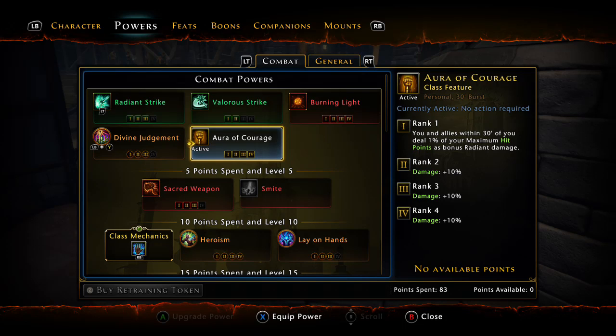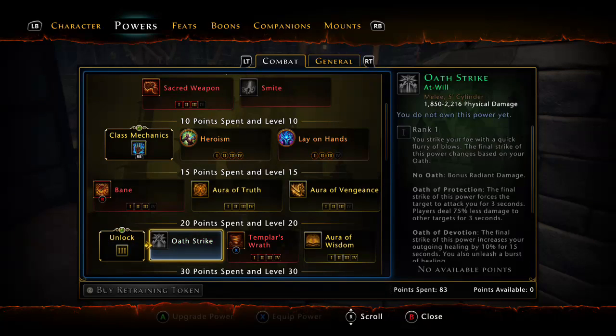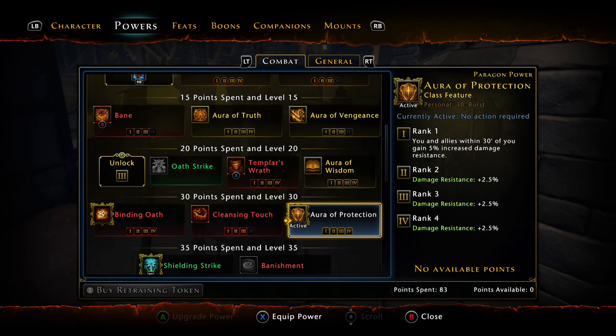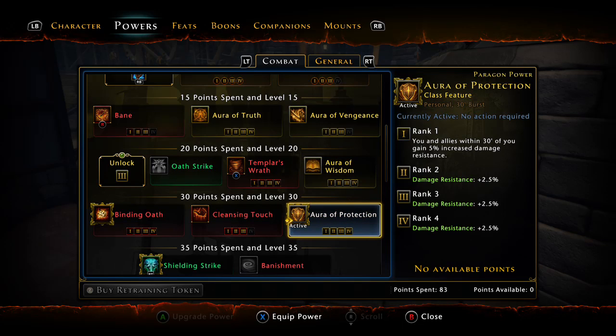For our encounters, we use Aurora of Coverage, which increases our damage and the damage of our allies based on the number of hit points we have. So the more hit points we have, the more damage we and our allies do — that's why it's important to stack as much hit points as possible. We also use the Protection aura, which gives our whole group damage resistance. With the feats and the cooldown reduction, we really don't need the Wisdom aura as much. In the bigger dungeons, having that damage resistance can be the difference between getting one-shotted and getting two-shotted.